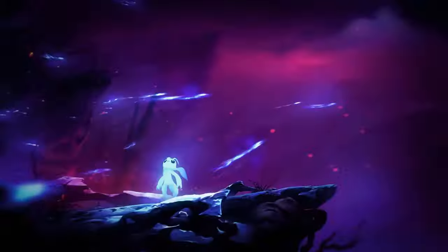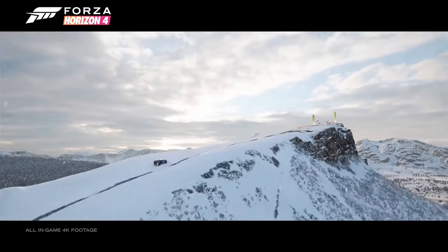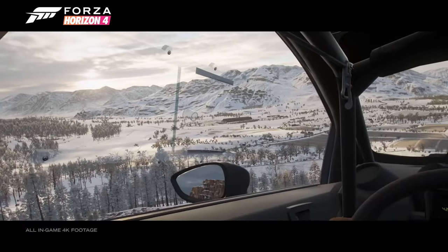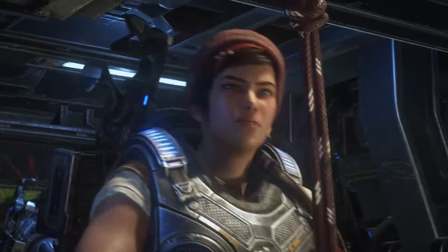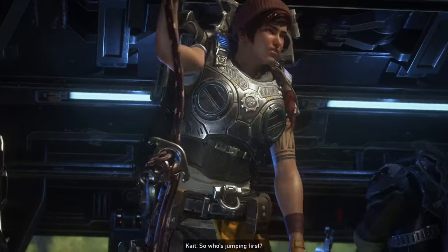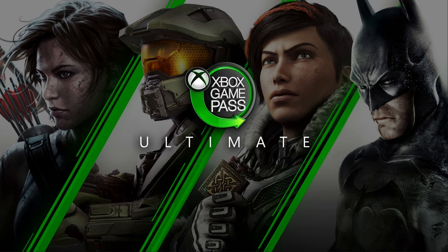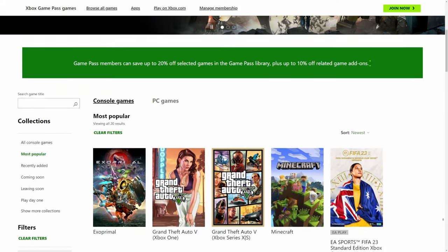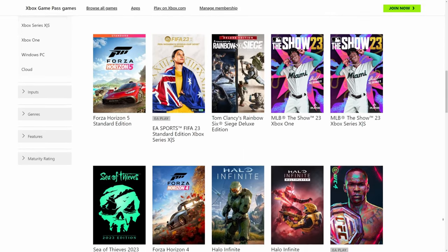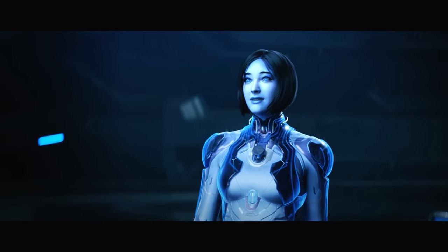With Game Pass Core, you'll get a curated selection of over 25 awesome games to play, and Microsoft plans to keep adding new titles every few months to keep things fresh. However, this is where the limitations come in. Unlike the pricier Game Pass Console and Ultimate tiers, Game Pass Core doesn't grant you access to the entire Game Pass library of games. So if you're a hardcore gamer who loves having hundreds of games at your fingertips, you might want to consider the higher tiers.